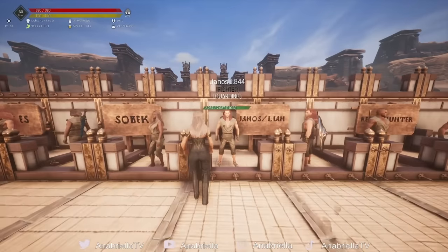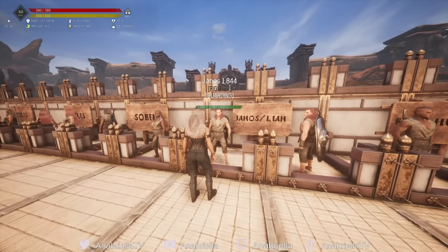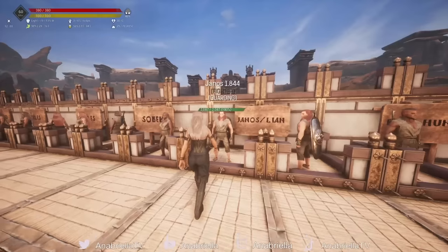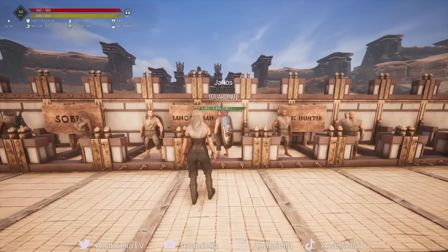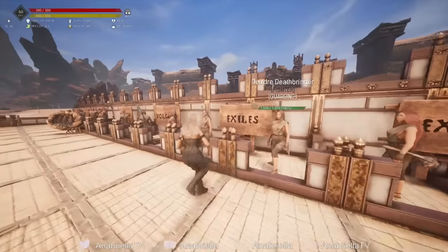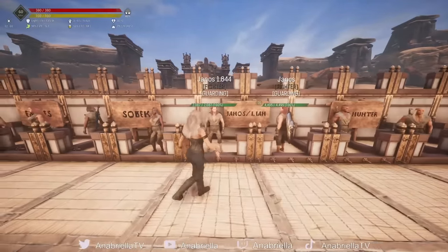Janos and Leon appear to be another duplication of thralls — exactly the same health, same stats, same damage modifier. They've got 30 strength, 10 vitality and 5 grit. This one doesn't have a very good damage modifier compared to the Exiles — they're actually lower than the Exiles, which is really surprising because Janos has always been a bit of a favourite. But he does do pretty well in the health department — after leveling 11, I managed to get 4,495. Pretty good health from the Nordheimers.